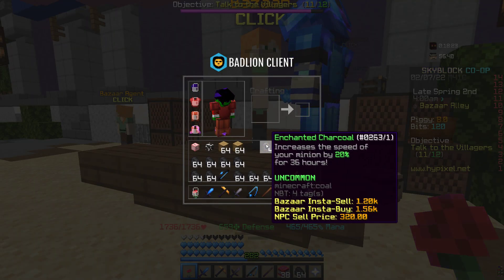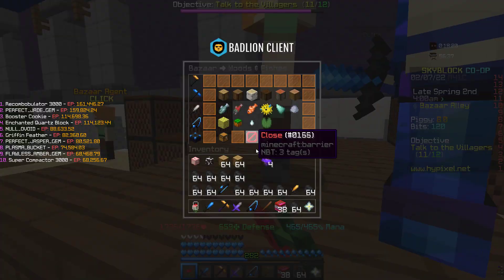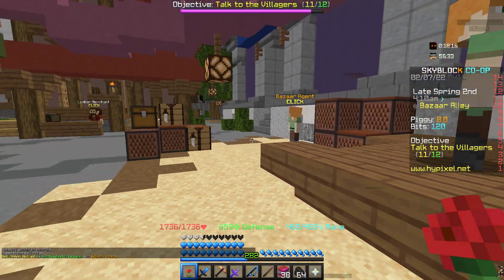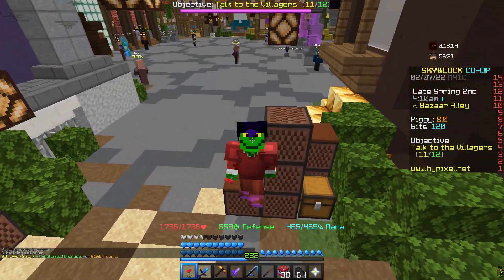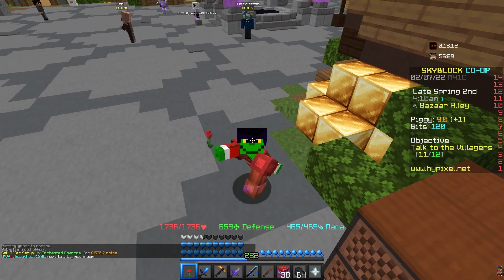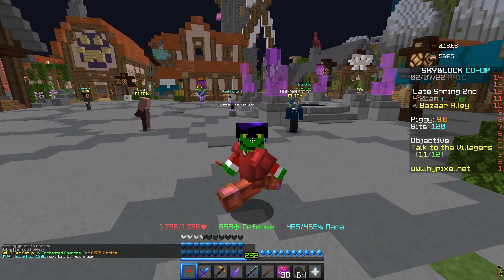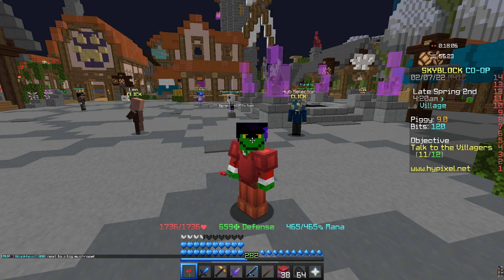As you guys can see, these four charcoals only cost me around 2k, but you can actually sell these for 6.5k. That is a lot of profit for such a small flip, and you can do this on very large scales and make millions of coins. Anyways, that's it — see you guys in the next video.